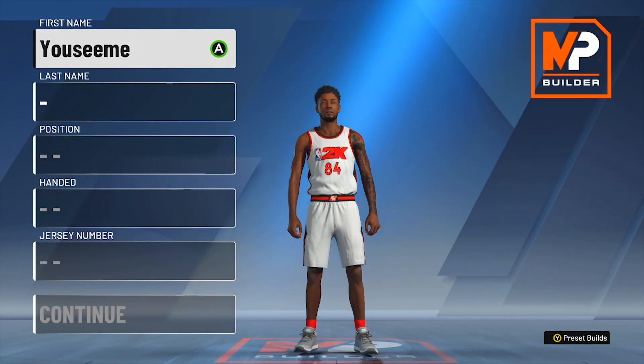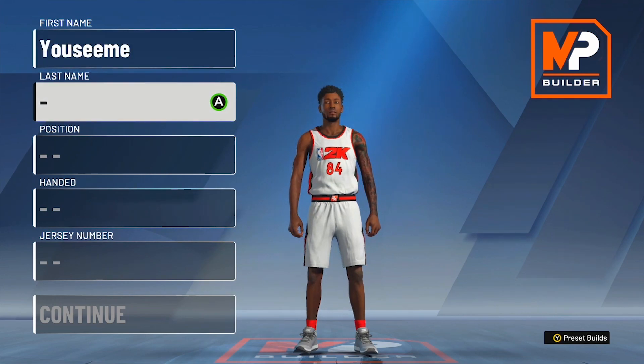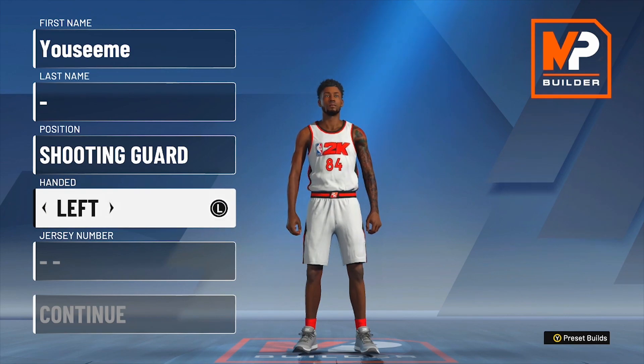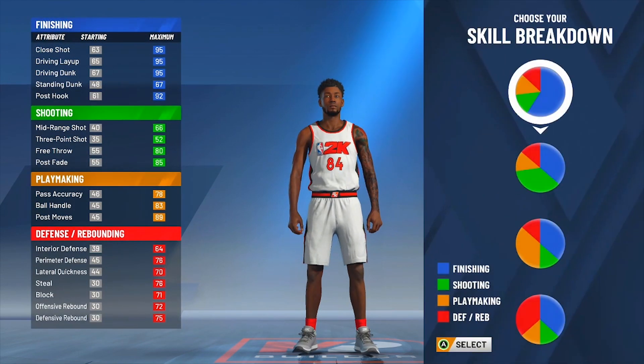What's up y'all? Today I'm gonna be showing y'all how to make my 6-7 Facilitator Finisher, AKA the Playlock. Now this is my first build — well, my first build I really grinded out on 2K20. I made a pure lockdown at first, but I ended up making and grinding out this build. So you can say this is my first build. I'm gonna go ahead and show you how to make it.